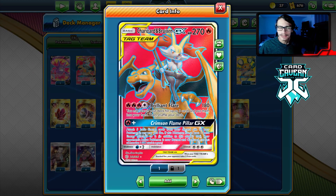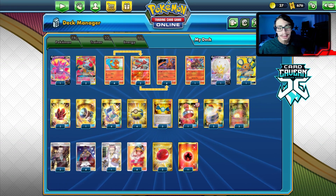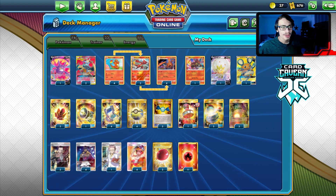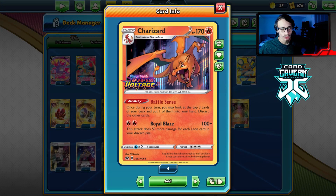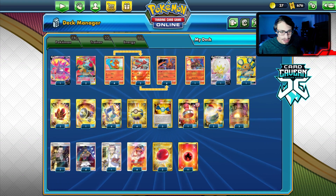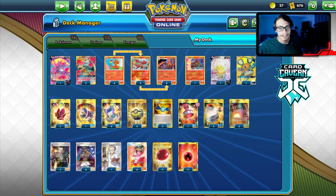The only real Achilles heel with Breakzard is that it gets Marnied, which is pretty problematic. Most decks play Marnie, but if you play against a Welder deck it's not as bad. You can play really smart around Marnie. With Leonzard here, Royal Blaze can do up to 300 damage with four Leon in your discard pile. Really cool combo, and I really like the deck. This is the list I used for today's video — not a perfect list, but I definitely want to make some changes.